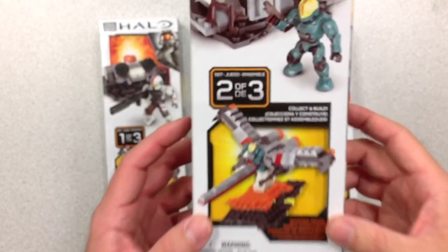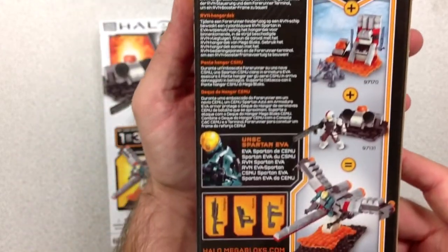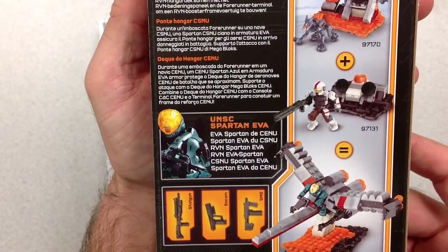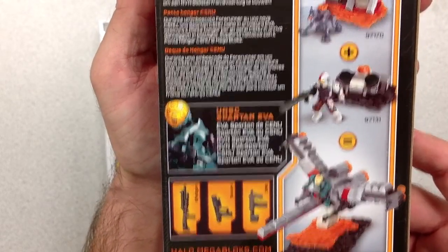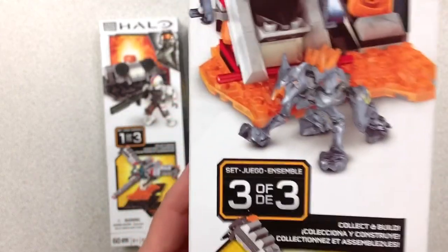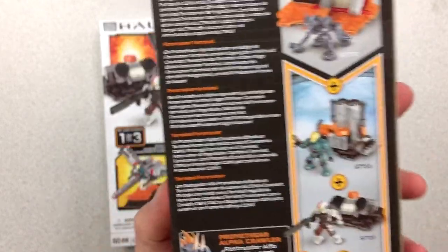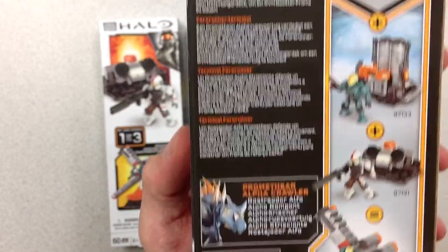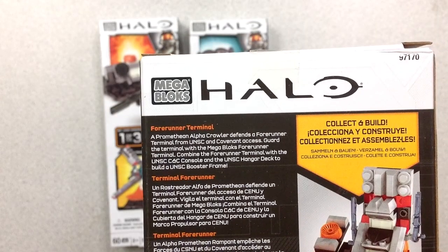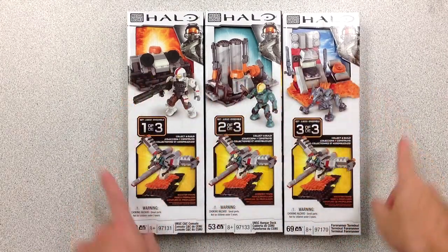Set number two of three is the UNSC Hangar Deck. Really nice look, nice Spartan — the UNSC Spartan EVA. Comes with an SMG, a SOCOM, and a shotgun. Set number three of three is the 4Runner terminal. Comes with a Promethean Alpha Crawler. You collect and connect all three of these, and those pieces will help you build the booster frame.